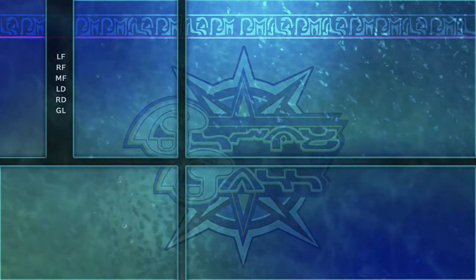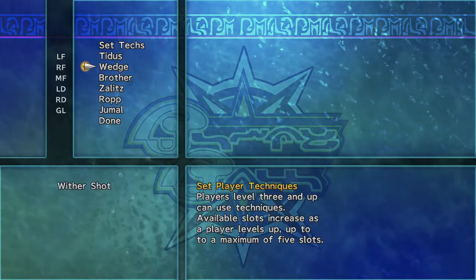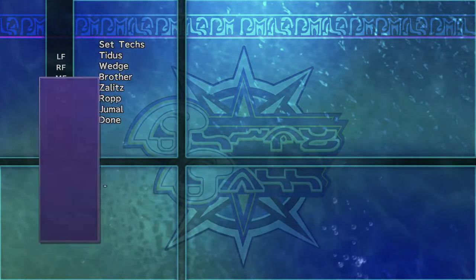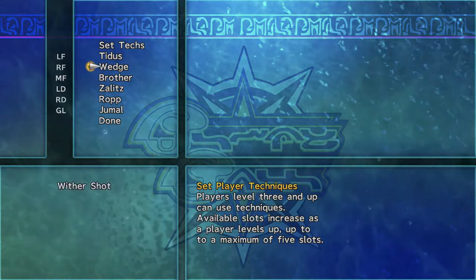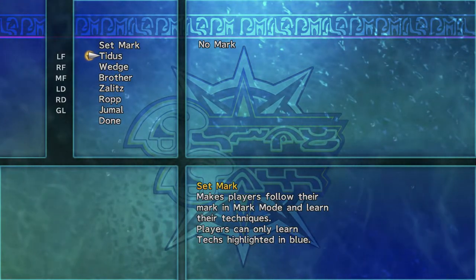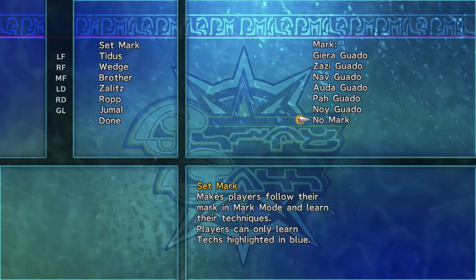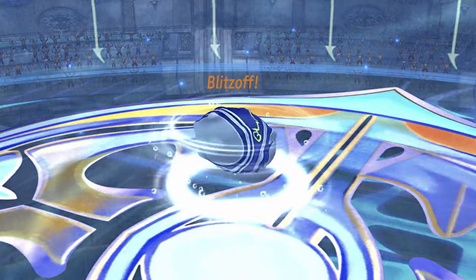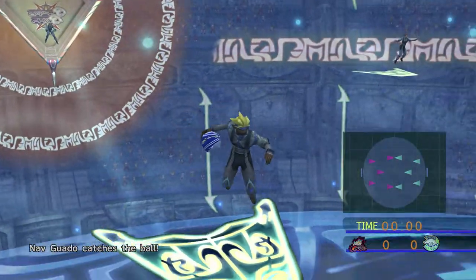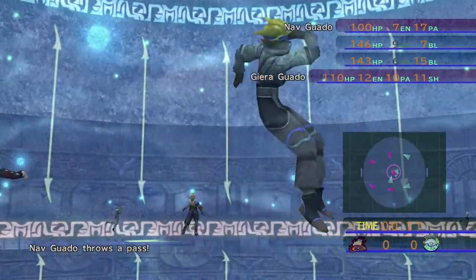Now with Titus, I want to have the jet shot because it's very important. For Wedge, since he's going to be on offense, I want to give him the Wither Shot - any chance you get to do Wither, take it because it can lower their stats, which is very important. For Jamal, he starts with Super Goalie, which adds a random amount to his catching stat - that's good. This is only the second live stream I've ever done. I'm experimenting with this for a new LP I'm going to be doing starting the week after next - I'm very excited about it.